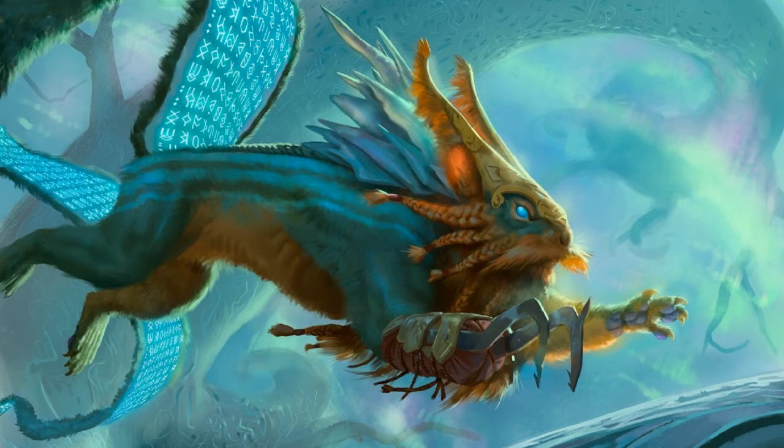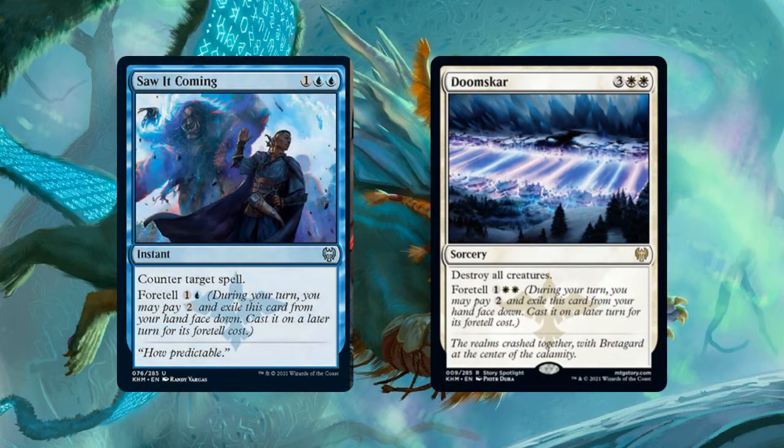So that's Foretell. There's obviously enough of this mechanic to build around in Azorius colors — there's a precon that's already done just that. Outside of Azorius, I think the strongest cards with this mechanic, specifically things like Saw It Coming and Doomskar, will see widespread adoption across our format. Foretell is a pretty cool mechanic and I hope to see more Foretell cards in future sets.